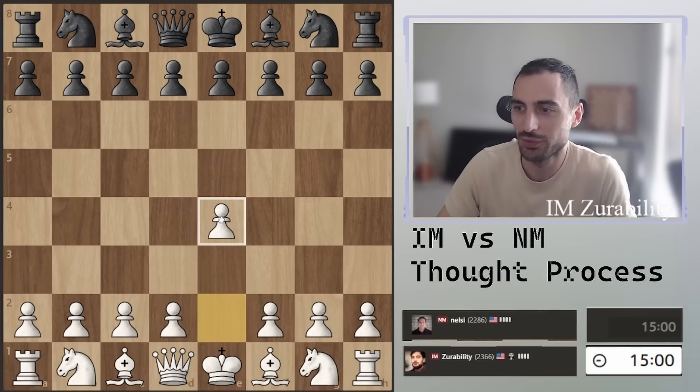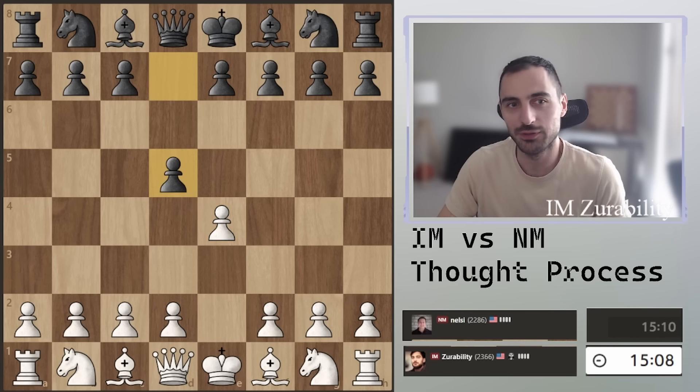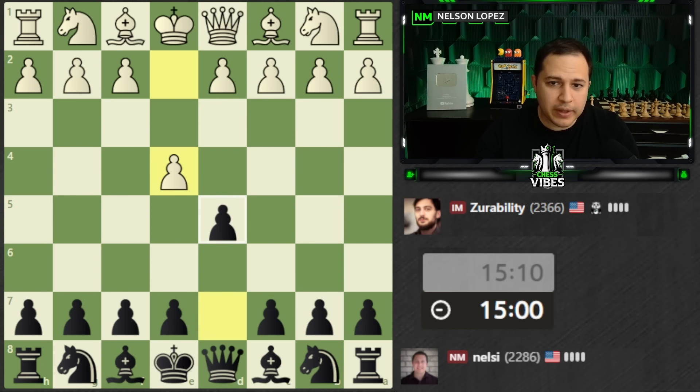I'll start with E4. I do play a few openings, mainly D4, Knight F3, and E4. He plays E4 — okay, this is new. I was expecting D4, Knight F3. I'm going to go with the Scandinavian and see if we can get some Knight F6 happening here. Maybe he hasn't studied these lines. We're going to find out if he takes.